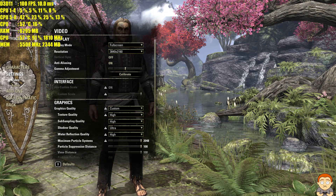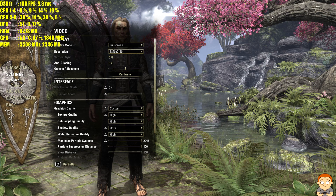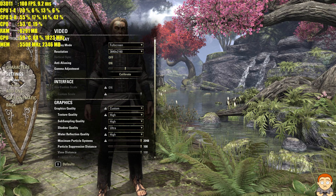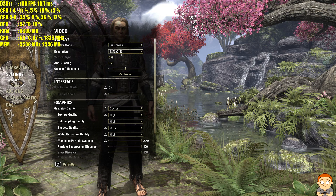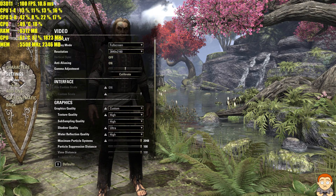Hey YouTubers and welcome to this performance test on the Elder Scrolls Online Morrowind at 4K on the GTX 1080 Ti, Kaby Lake 7700K. So here are the settings — we're at 4K and we are maxed out. Anti-aliasing is on and let's go.